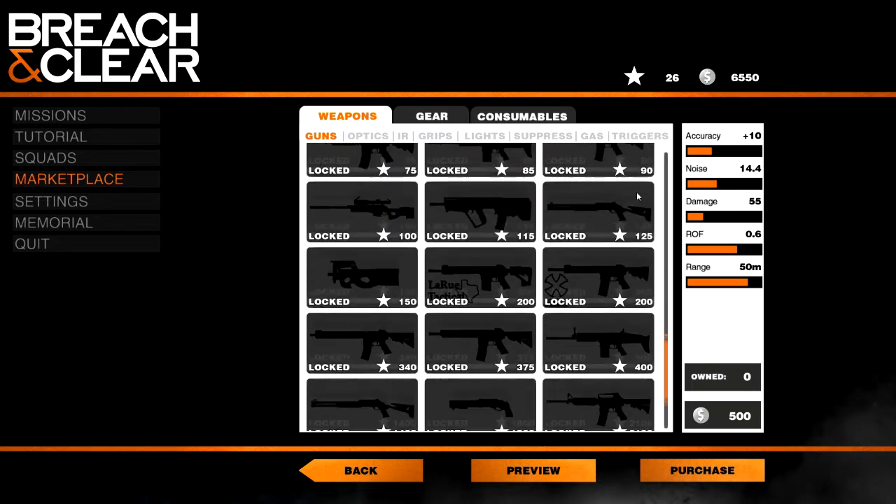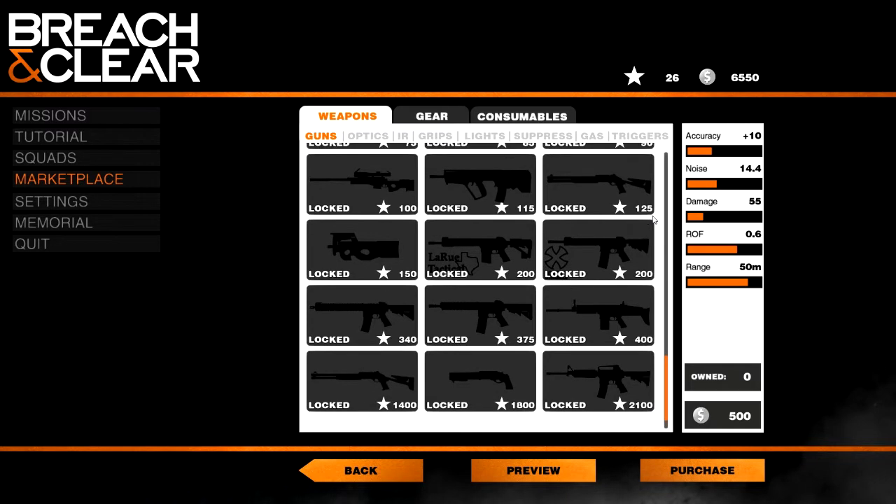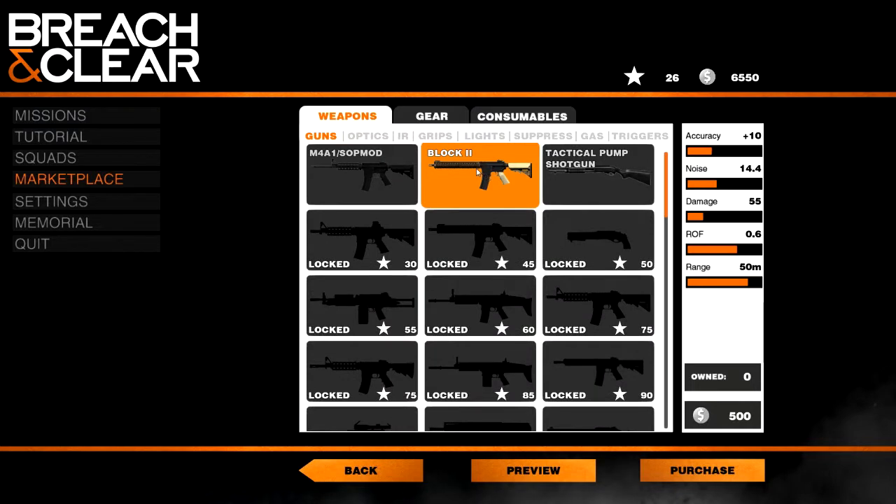It is interesting to see how many guns there are. A lot of guns. Alright, so Block 2 — should we get it? I think we should get at least a few of them. They're only 500 bucks.